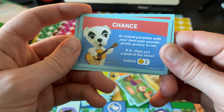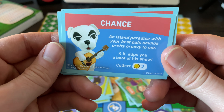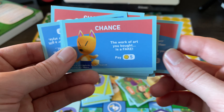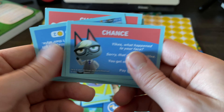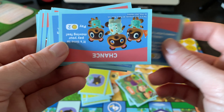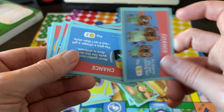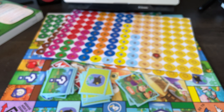Here are the chance cards. We've got KK Slider — an island paradise with your best pal. These are pretty much like your typical Monopoly chance cards; in a lot of cases you might collect a certain number of coins. We've got Daisy May, and of course Raymond — the one everybody loved at launch. Oh, Leaf! And Apollo — I love Apollo, he's in here! Some of these require you to pay rather than collect, which is interesting.